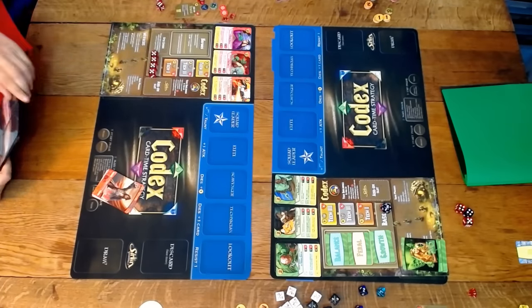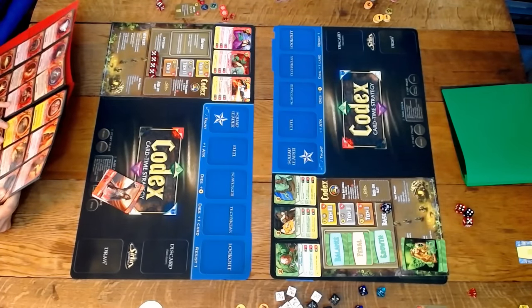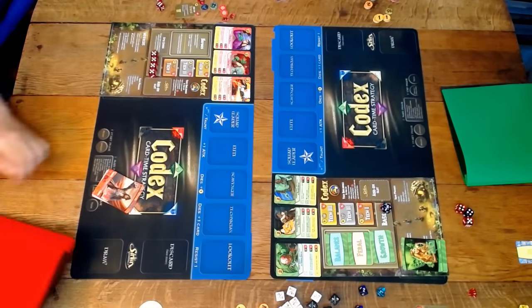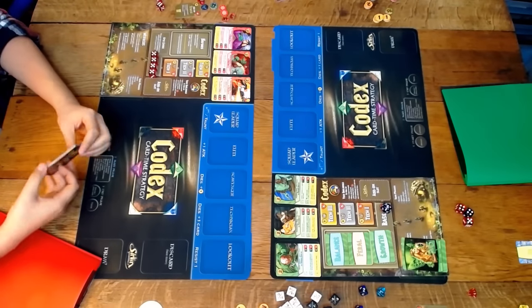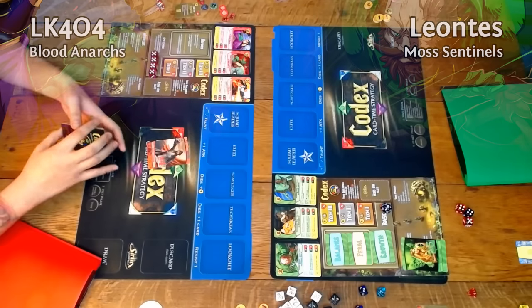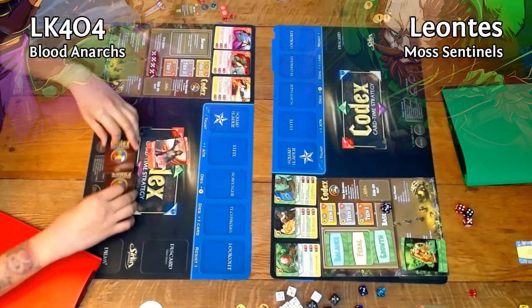Alright, hey guys, thanks for joining us again. This is Leontes here with LK404. Doing more videos for Kodex — Kodex card time strategy, a game we have on Kickstarter right now. This is the core set, actually. This is the red faction versus the green faction — the Blood Anarchs versus the Moss Sentinels.